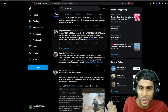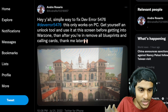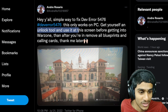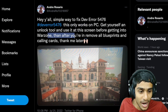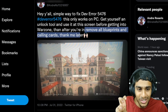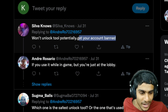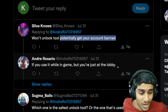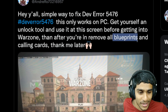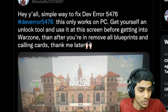Upon searching on Twitter, I found a few interesting tweets from users. One from Andre Rosario says: 'Hey y'all, simple way to fix dev error 5476 — this only works on PC. Get yourself an unlock tool and use it on the screen before getting into Warzone, then after you are in, remove all the blueprints and calling cards.' Now, this is partially correct, but using an unlock tool in Warzone is not legal and your account may potentially get blocked. I won't recommend doing it.